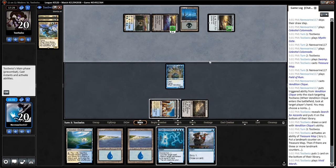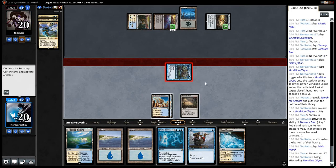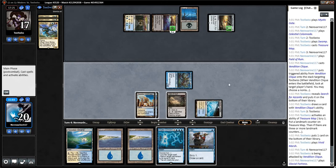That does expose our Vendilion Clique to removal pretty easily, but it also allows us to start getting in for some damage, which I think is going to be important here. Let's see — double Esper Charm, Nick Bolus. I'm going to aggressively Field of Ruin one of their lands here.